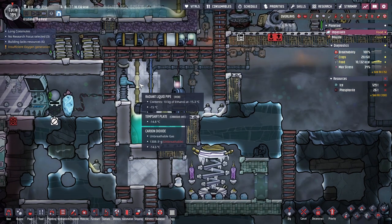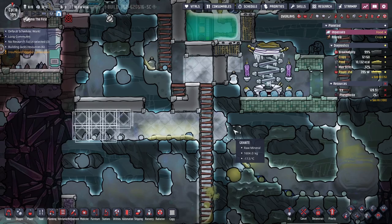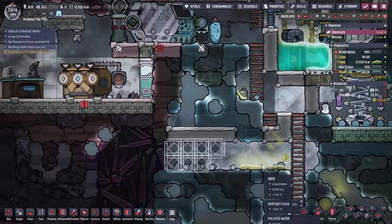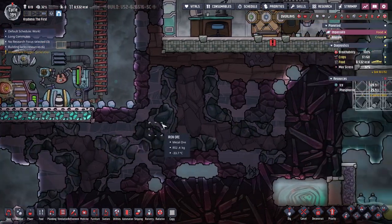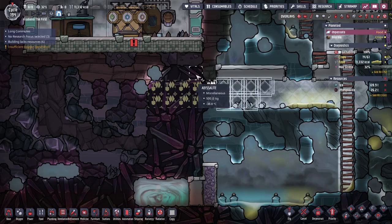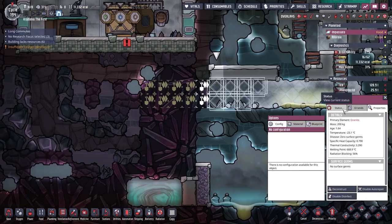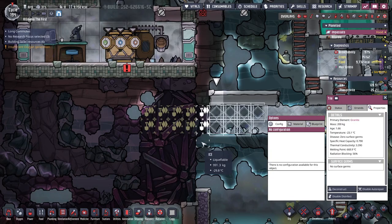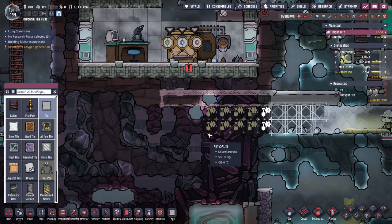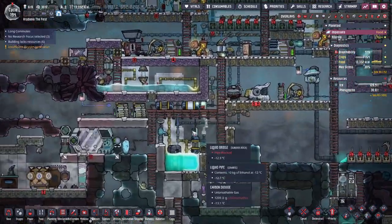We're finally below 15 degrees over here and should be able to grab a bit more cold. The problem is this whole area is warming up to that temperature. I need to dig through and grab all the cold from over here — this area is all negative 30. If I build temp shift plates and maybe granite tiles all the way, then I can steal more cold. We'll let them work on that — this will slowly cool off.